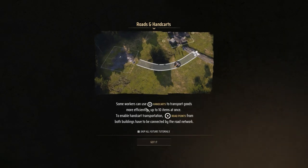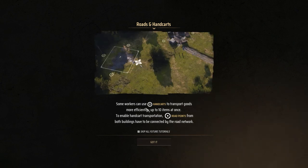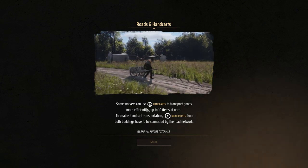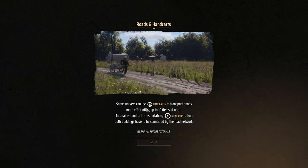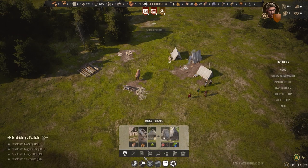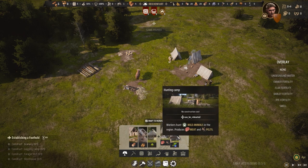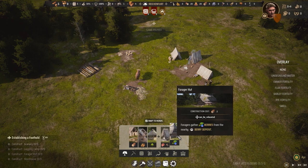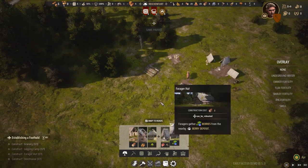Down here we've got the menu to add roads, and there is a little tutorial popping up every time you click something for the first time. These tutorials are great — it might also be the best road building I've ever seen in a game like this. It's almost like a Cities: Skylines vibe. You've got some nodes and these nodes connect together, and you can change how round it should be.